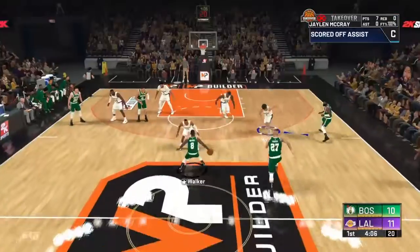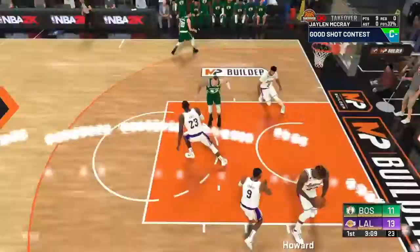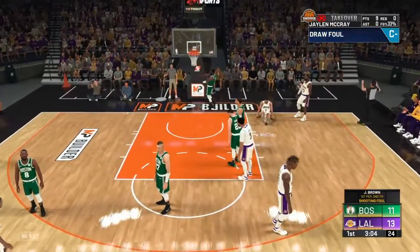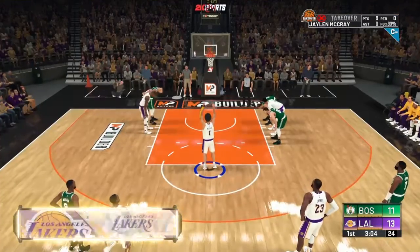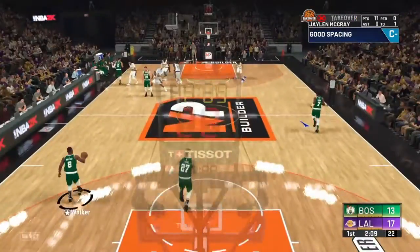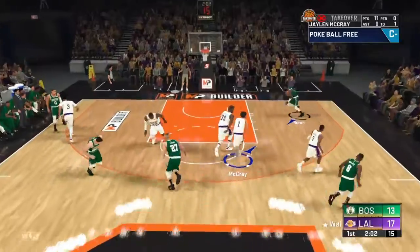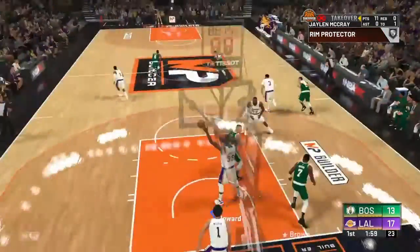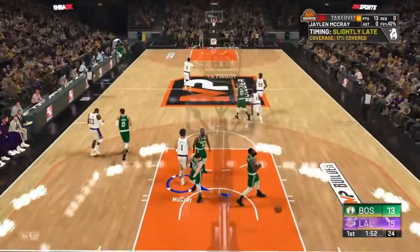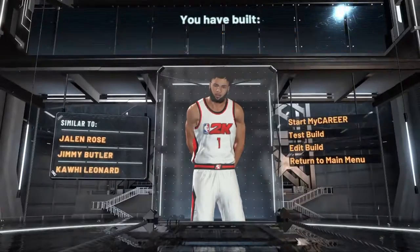I'll take that. Oh yeah, let's go! Yes sir, give me that slam! Good defense right here. Give me that, let's go. And one! It's all good. We're actually making free throws for real. I still have this rating though. Good defense — that's what I like. Give me that block! Let's go! All right, so I made some edits to my build. We are going to start the journey to the NBA.